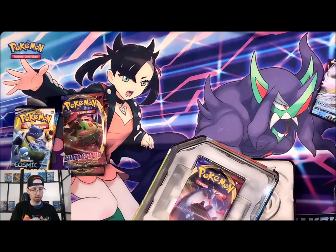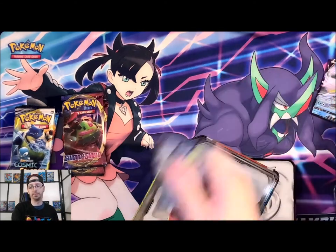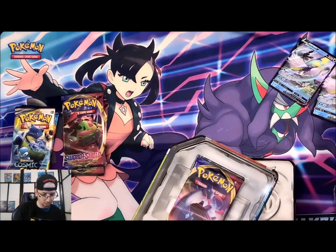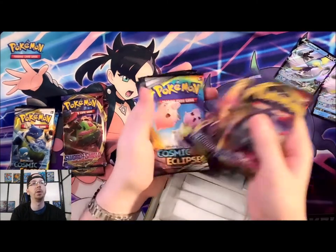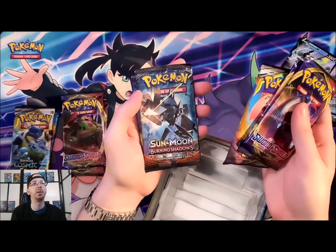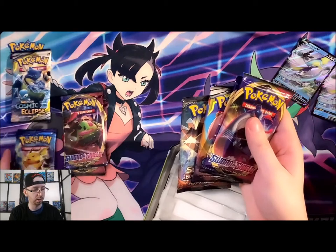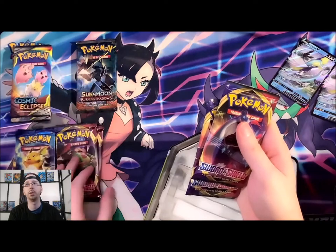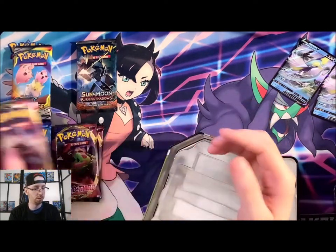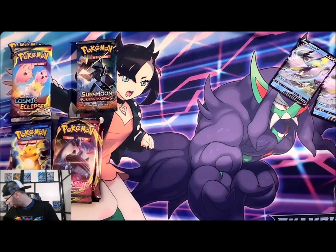There's the code card, and Inteleon V again — same one. We got Sword and Shield, Sword and Shield, Cosmic Eclipse, Burning Shadows, and Evolutions. Let's try to keep this organized. Eclipse, Burning Shadows, Sword and Shield, and Sword and Shield. All right, Sobble back together. We've got Grookey next with Rillaboom V.